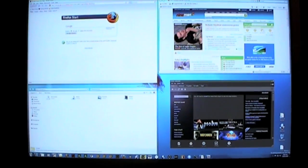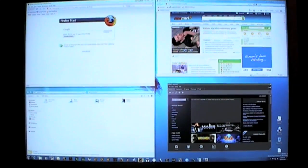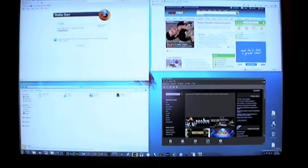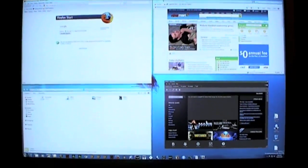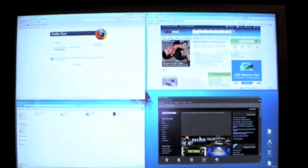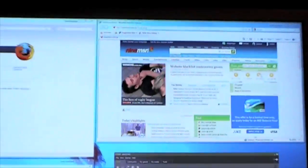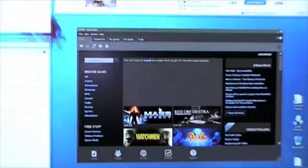Hello, from another Sun Guys Productions video. We're looking at Windows 7. I've got this natively installed on my PC, dual screens, got everything up at the moment. As you can see, Firefox is up, Internet Explorer Beta 8 is up, we've got Windows Explorer and we've got Steam.